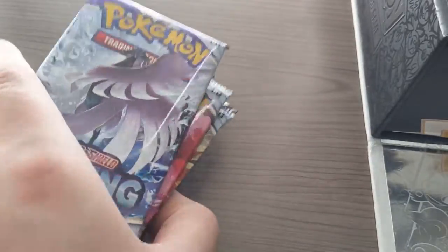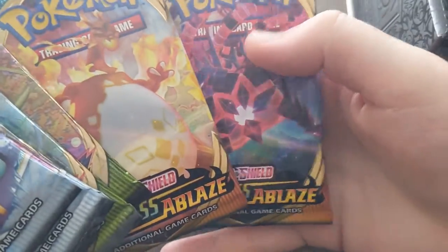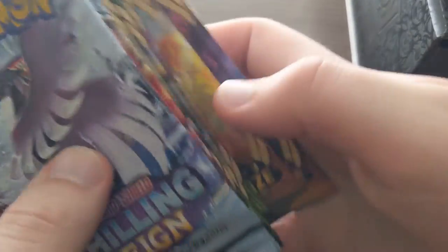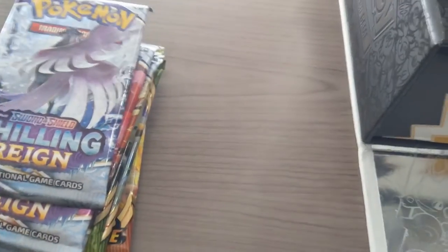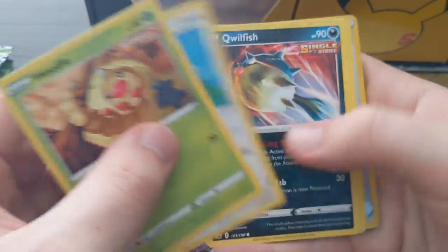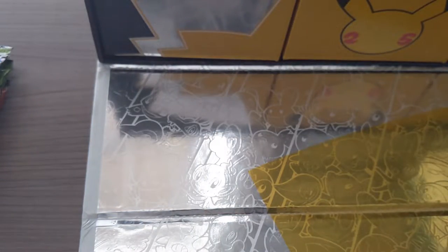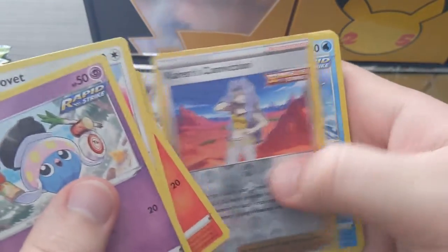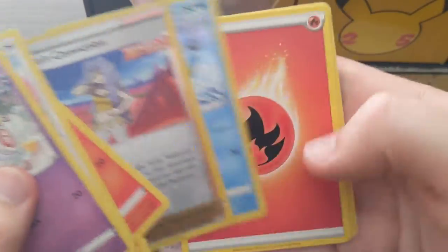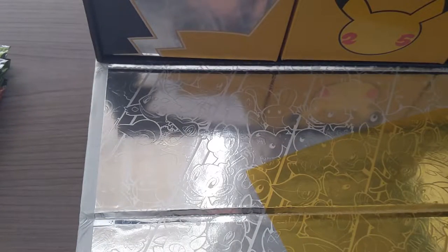So I'm gonna open up these extra packs. Let's see what we got: two Chilling Reign, three Chilling Reign, three Vivid Voltage, and two Darkness Ablaze. We'll go newest first. I'm gonna jump into these packs and open them quick, just to get through them. First pack is a non-holo rare. Second pack — gonna just quickly go through all of these.